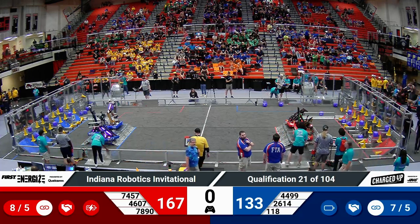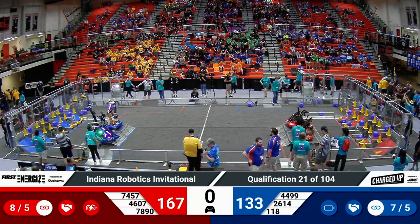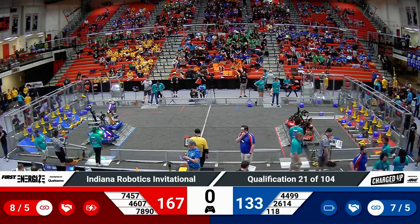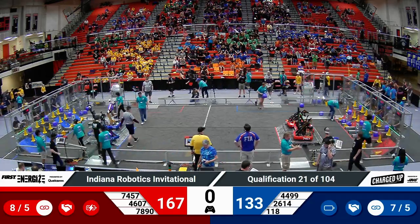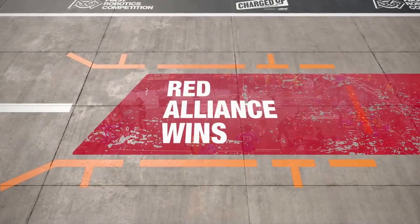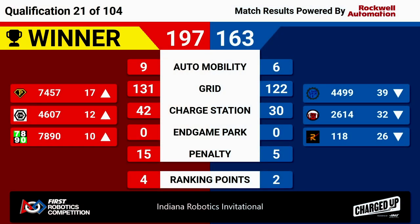The unofficial scoring shows advantage red. Let's wait on the referees and see what the official score is. We've got a score coming up, and it is indeed the Red Alliance — they win with a score of 197 to 163. That's going to be four ranking points for the red teams, two for blue. Nicely done.